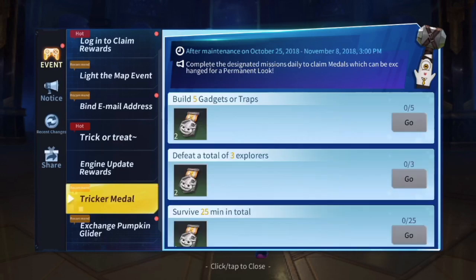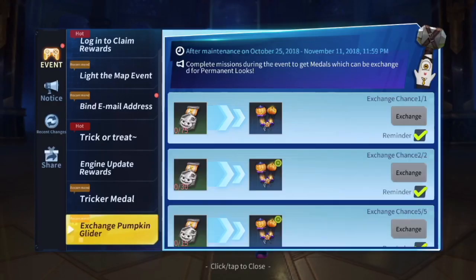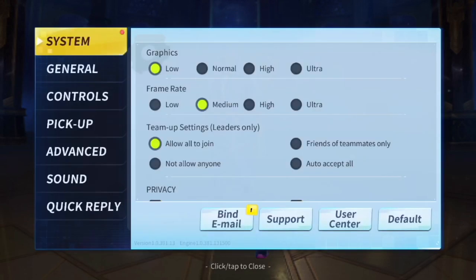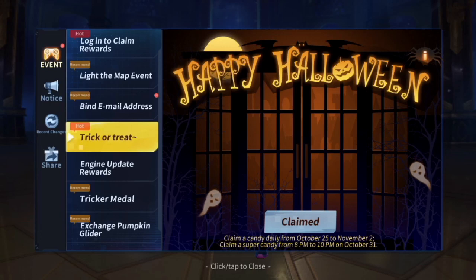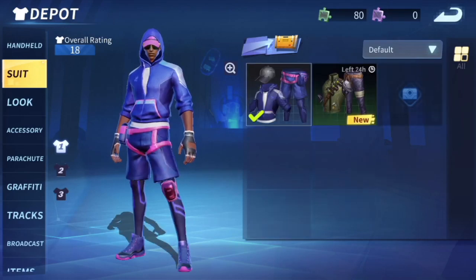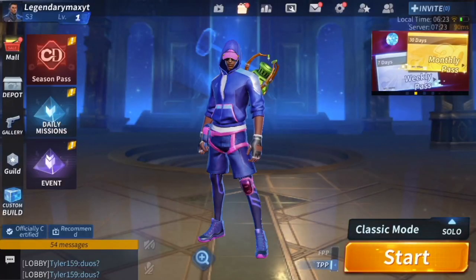Today's video we're gonna go over the new updates. Before we get into the hot updates, let's start with the simple ones. There is a pumpkin glider — I'm going to show you guys the image in the game because this is actually in the game. If you go on this page right now, you can claim your candy, and they're going to give you something — either gold or clothes.